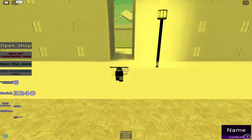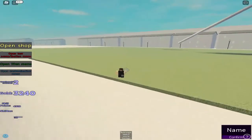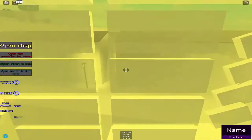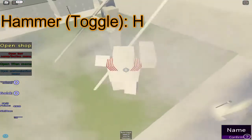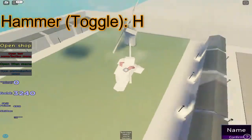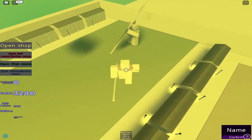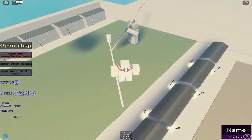And for the hammer, you press H. Let's wait for the cooldown. So for the hammer, just press H — this is basic ammo, a little bit, this is how it looks. And when you equip the hammer and press Z, there's another move called behead.